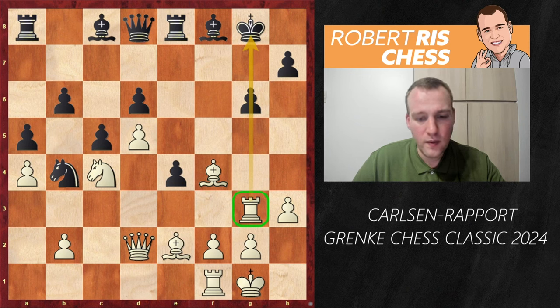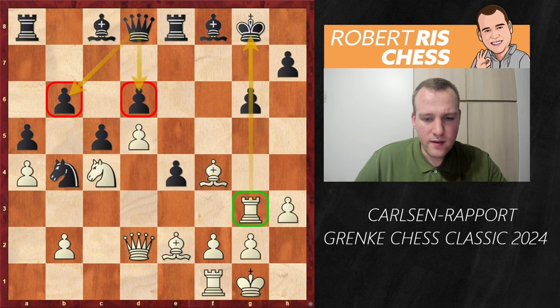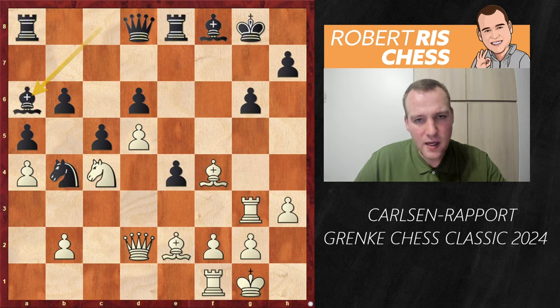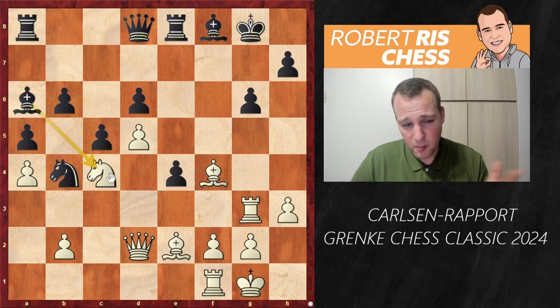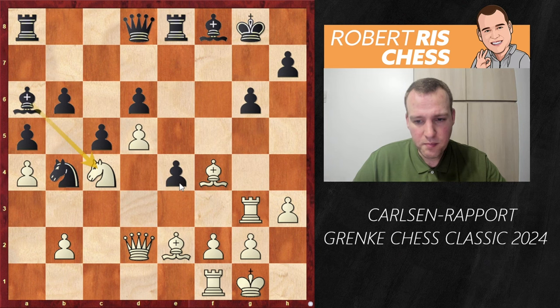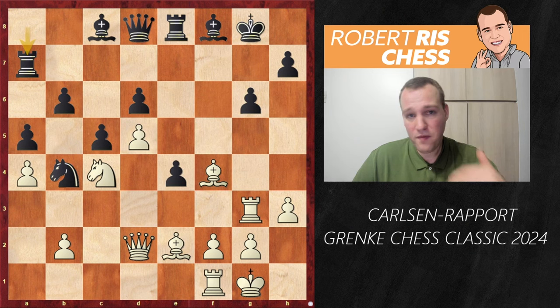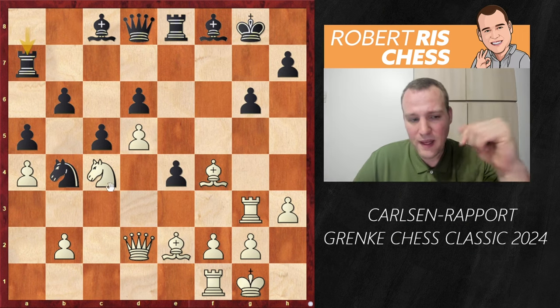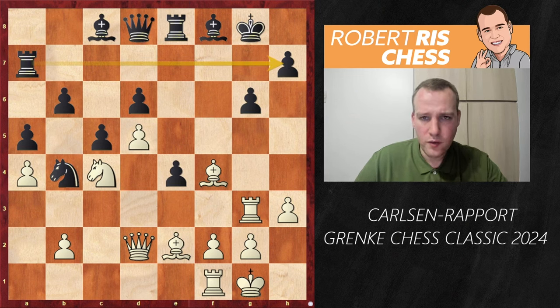White continues with Rg3 — a beautiful rook lift. No need to keep the rooks connected on the back rank when you can bring the rook over there. Even without an immediate threat, you can feel the pressure against the black king. Black responds with Ra7, another advantage of having played b6 — the rook can come over to support the black king along the seventh rank.